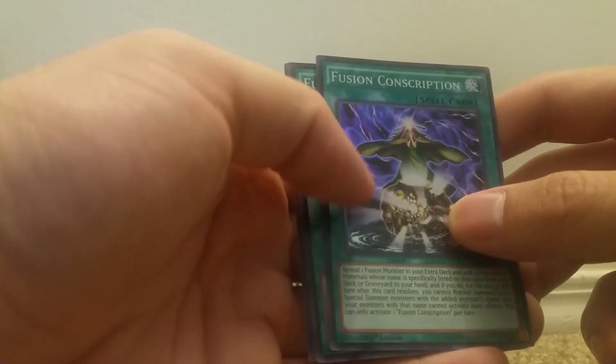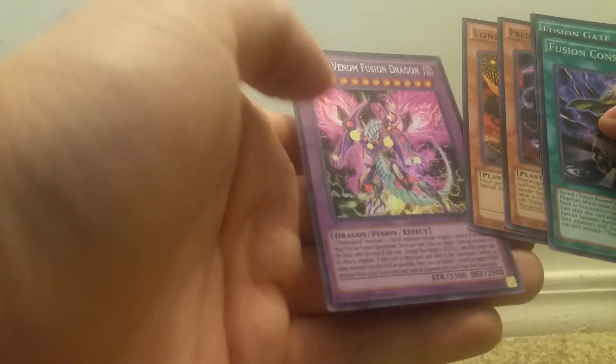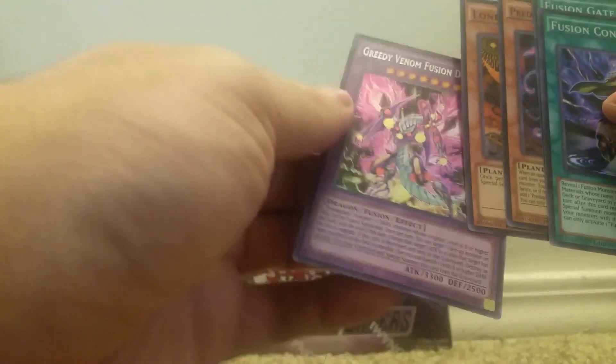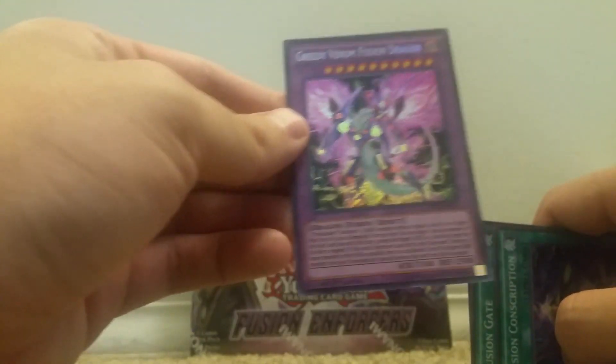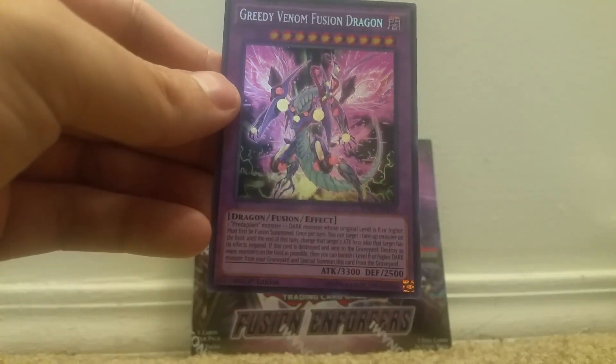So our first card is Fusion Conscription, Fusion Gate, Part of Plant, Saracenia, Lonefire Blossom, and we got Greedy Venom Fusion Dragon. I just really like this card. It's worth probably $3, but it's just a cool card, I think.